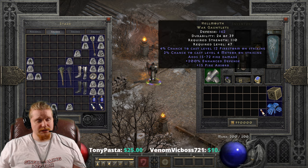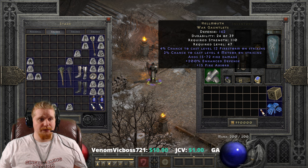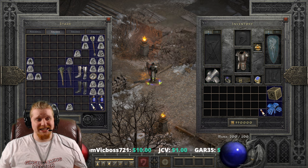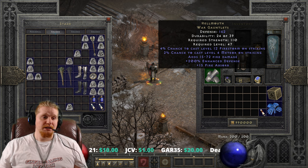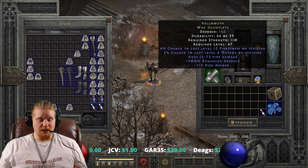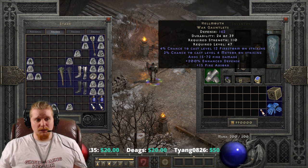Right off the bat we have a defense of 162, which is relatively high, so that's not bad. We've got a strength requirement of 110, which is also relatively high, and it's kind of a drawback if you want to use these on a specific character. Normally you're going to be using these on some kind of melee or ranged character, so it's not too big of a deal - usually you will have 110 strength, but do keep that in mind.